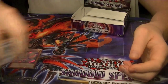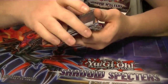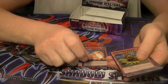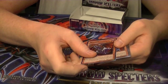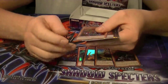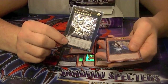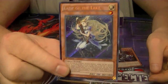Quick recap of everything I pulled out of box number 8. For Supers: C96 Dark Storm, Vampire Hunter, Kidmodo Dragon, Marina Princess of Sunflowers, and Draggard. For Ultras: Vampire Sorcerer, Bujintai Kagasuchi. For Ultimates: Felgrand the Divine Dragon Knight. And Secret Rare: Lady of the Lake.